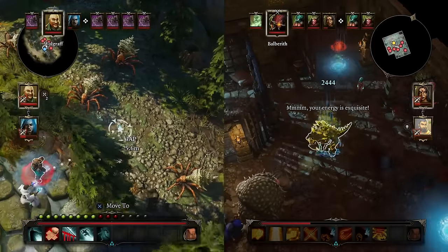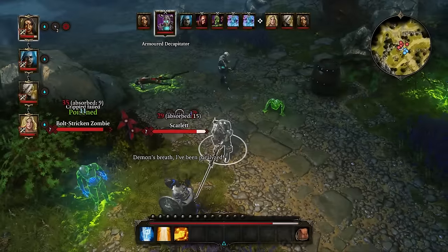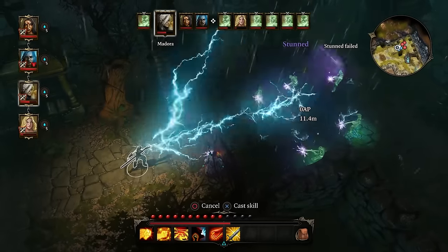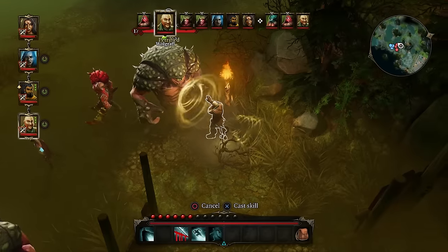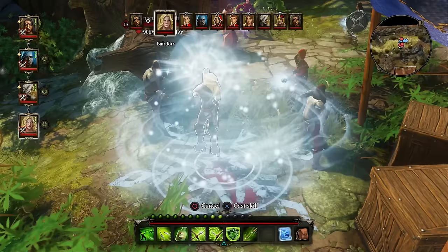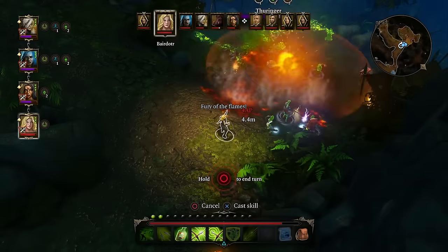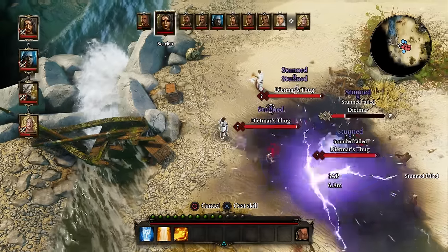Depending on your desired difficulty mode, the combat in Original Sin Enhanced Edition can be torturously tactical or bright and breezy. It just depends on your playstyle. Take advantage of crowd-control spells such as Petrify, Charm and Freeze, required in the harder difficulty settings, or simply ignite, poison, and electrify your way through the world.